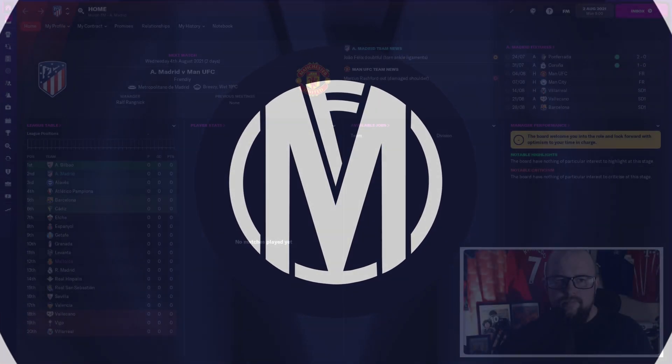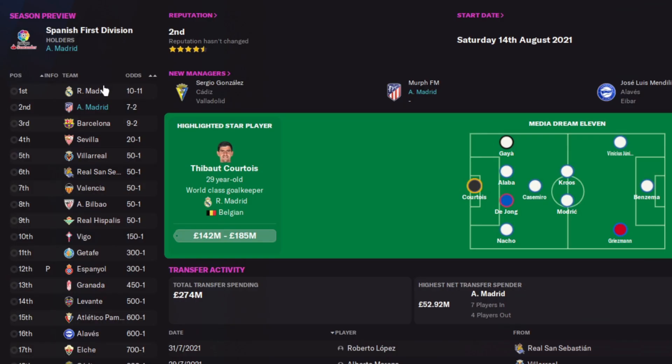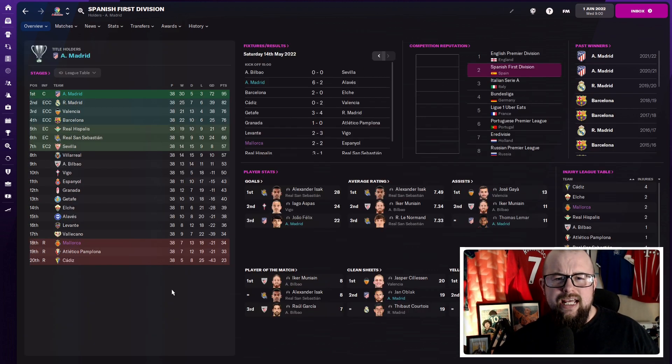Next team on the tactic test is Atletico Madrid — not much of an underdog, but teams like Barcelona, Real Madrid, Valencia and many more will be challenging for the La Liga title. Atletico are the reigning champions so we'll see if they can retain it. They're currently rated second — ahead of Barca but behind local rivals Real Madrid. Interesting to see how dominant they can be.